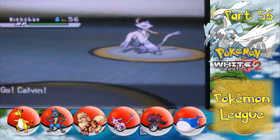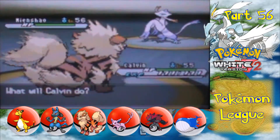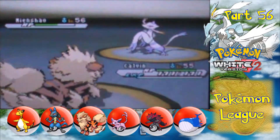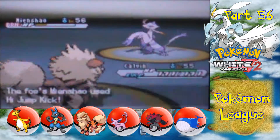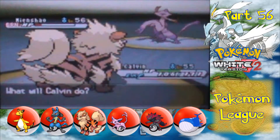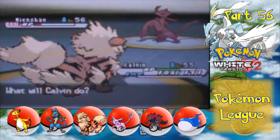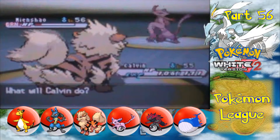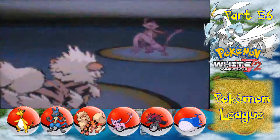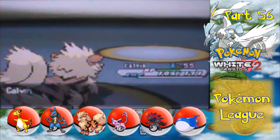Calvin, go. If you keep landing High Jump Kicks that could be trouble. For those of you that don't know, High Jump Kick — if it hits it'll deal a lot of damage, but if it misses or you protect or whatever, it deals 50% of the user's HP, which is not fun. I'm faster with Calvin and I got the Burn too. I could absorb pretty much anything you can throw at me now. Screw it — ExtremeSpeed! Because I can, and I want to use ExtremeSpeed at some point in this battle. Good, Mienshao went down. That's one threat eliminated.